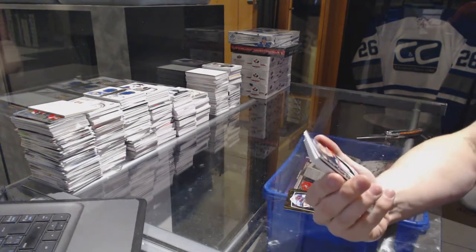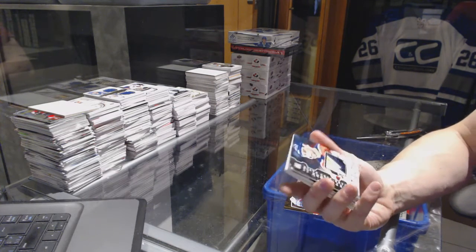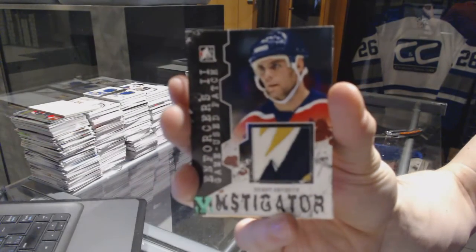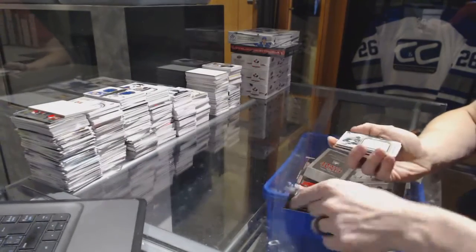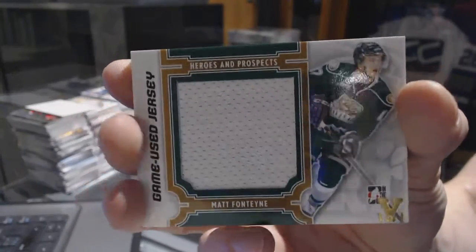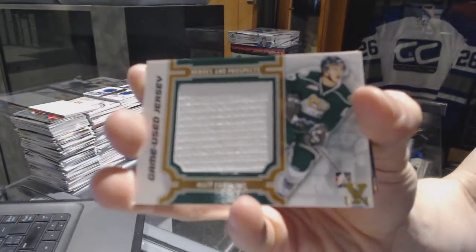Oh, we've got an In the Game Enforcers 2 game-used patch, Emerald 1-of-1 — Brent Severin. We've got a Heroes and Prospects game-used jersey black gold 1-of-1 — Matt Fontaine.